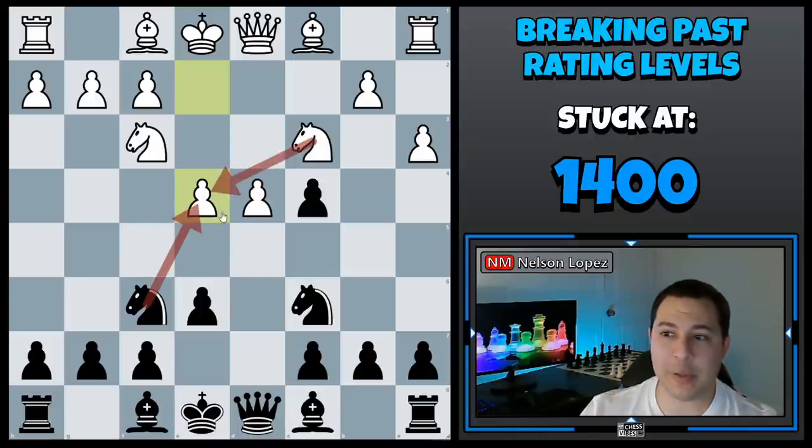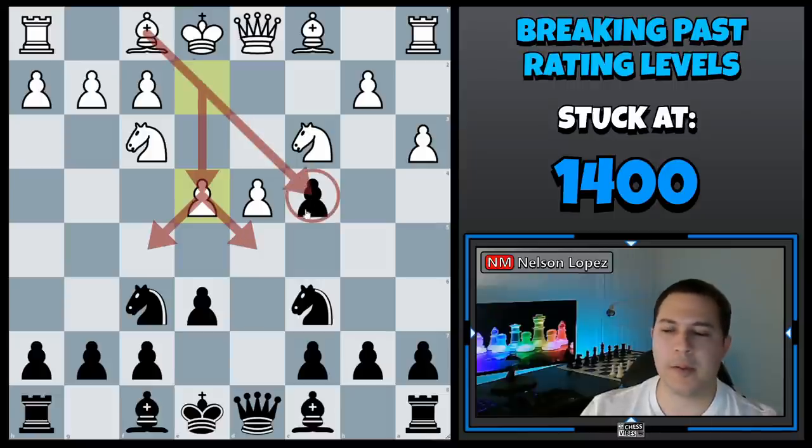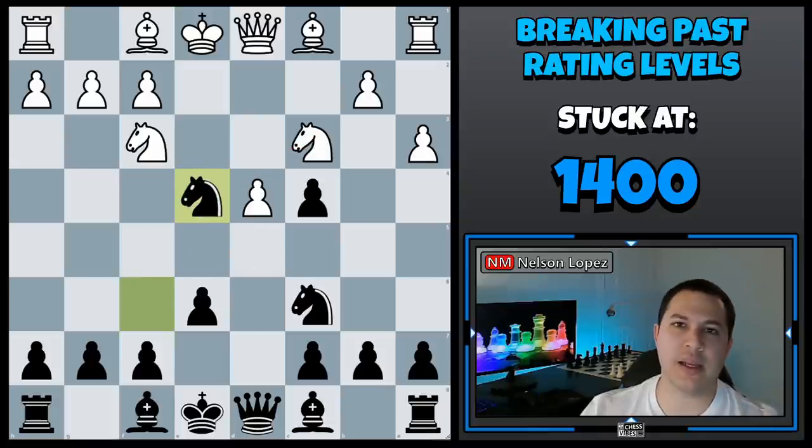He should have seen that and not played the move. The fourth thing is: what was your opponent's most recent move? In this case it was e4 — does that do anything to threaten you? He would have seen that he can't capture there because the knight would take it, if he had done a blunder check. If you want to get past 1,400, you cannot make blunders like this and expect to get past that level — it's just not going to happen.